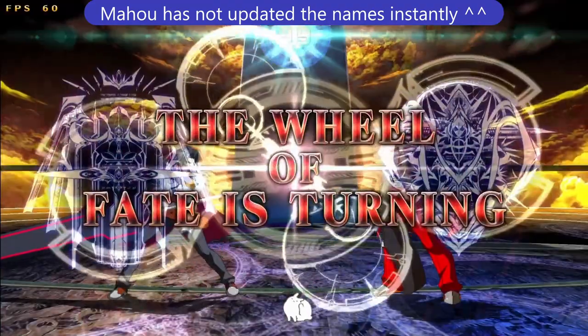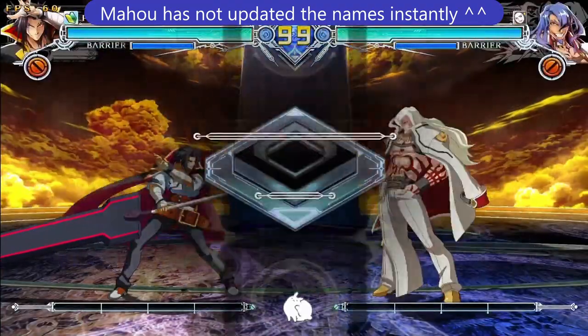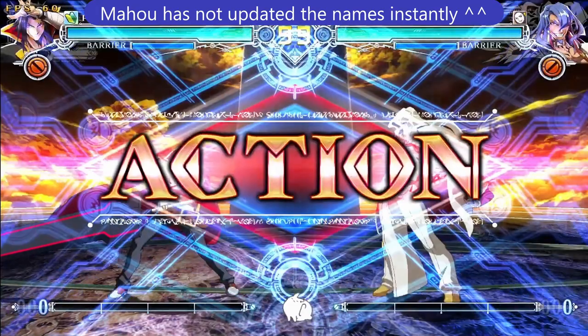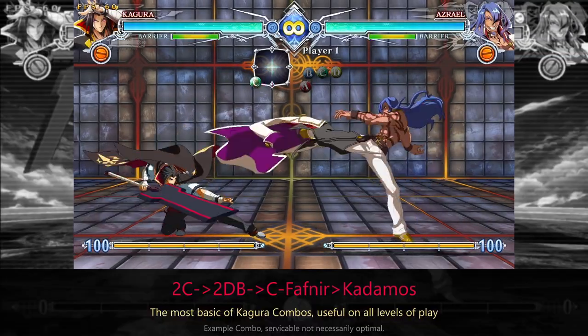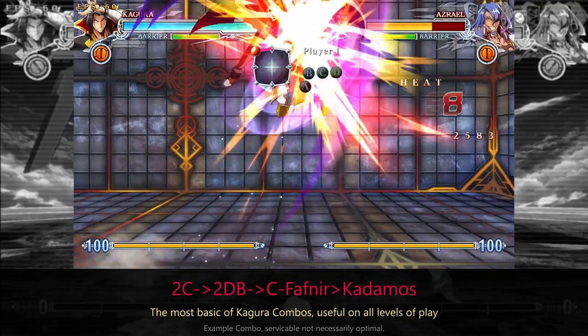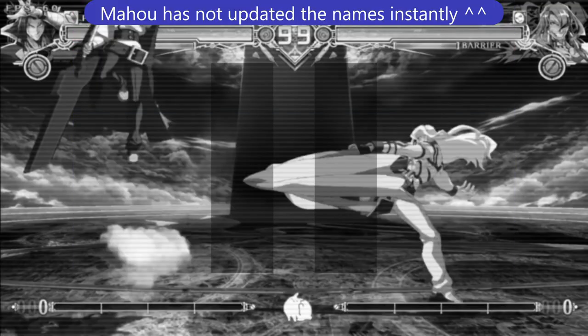Pluton is playing Kagura and his opponent Ikortas is playing Azrael, a character I don't know much about. I already like the round start from Pluton. He could have used 2C to low profile the 5C, but he decided to play it safe instead, which is a smart choice in round 1 as you are feeling each other out.